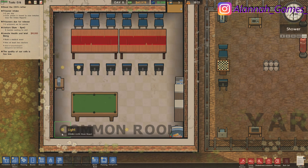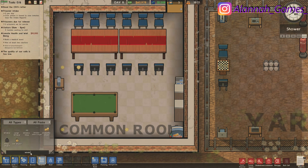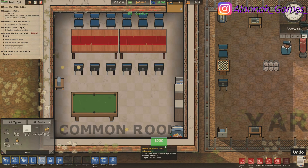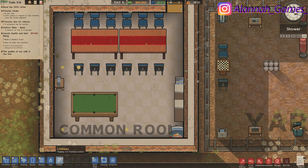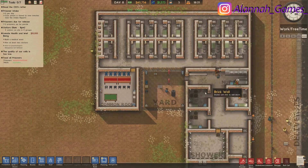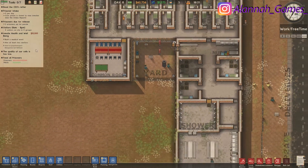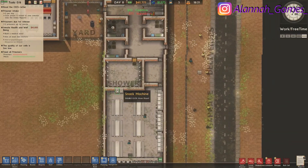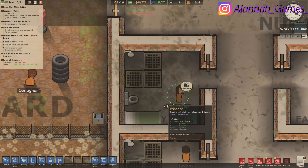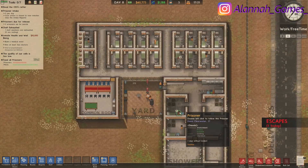That seems okay. I'll put my windows in — I'll be nice. They might want to see into the yard, why not? Actually we're not allowed — fine. Oh, I must have got the money already. Build a medical ward — okay.